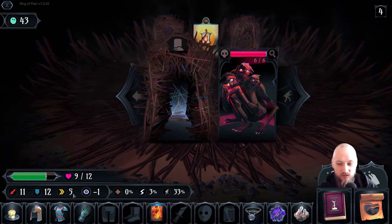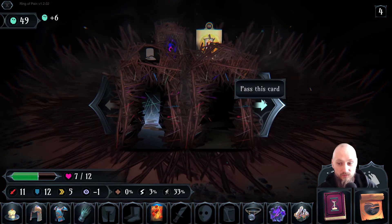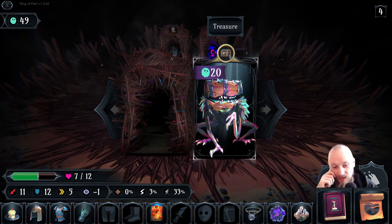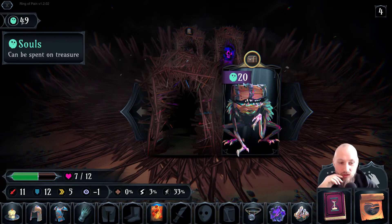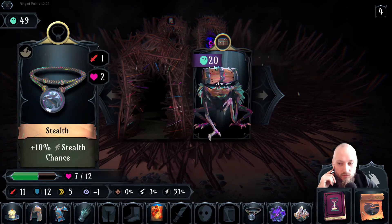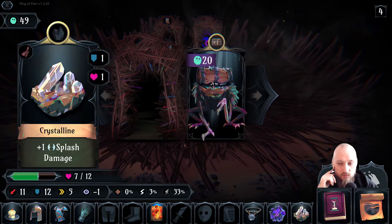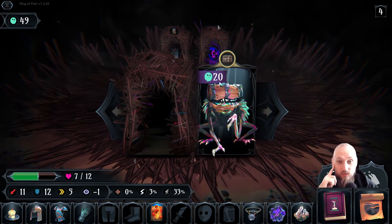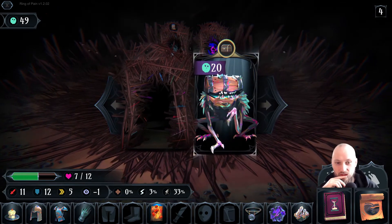We're gonna take damage because he is more speedy than us, but I'm okay with that. We can still get some items, but I'd rather not take this. Where did all our souls go? Is something using our souls? How did I lose souls? I believe I had 70 when I went onto this floor. Well in that case I guess I am gonna take this chest.